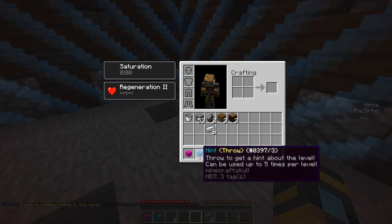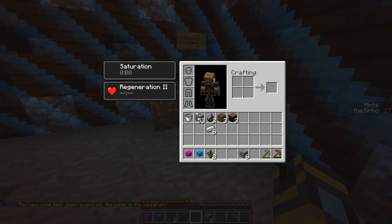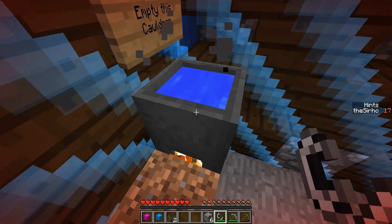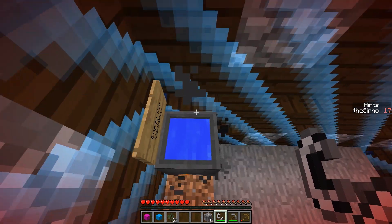The hint says there's nothing hiding in this level — thanks, I've already looked around. Well, you can make a bucket, or flint and steel, or pants from the iron block. Other blocks in this level: gravel — flint — you can make flint and steel. Perhaps some heat could evaporate the water in the cauldron? I don't think that's a thing, that it boils off, but we can try it.